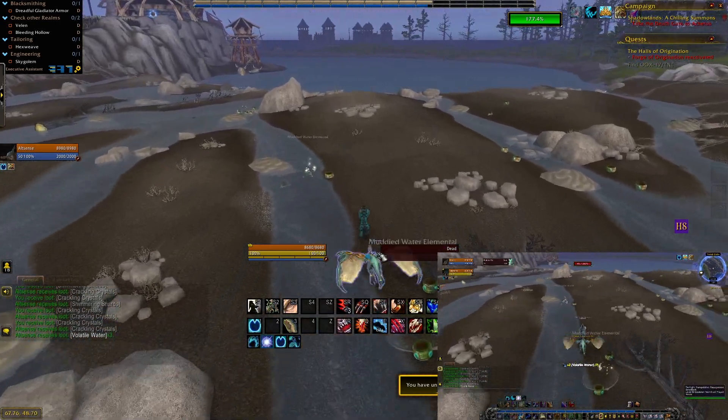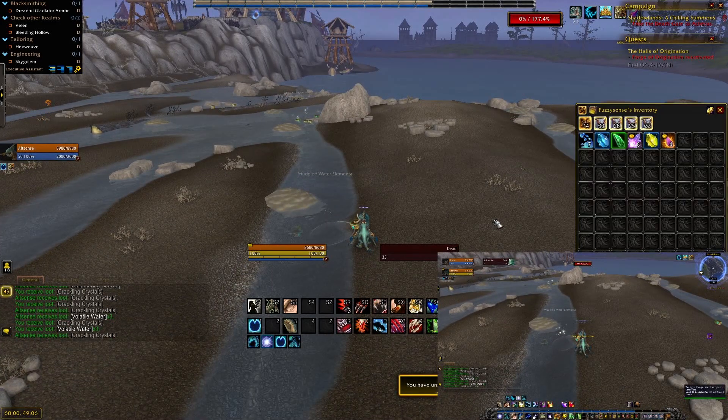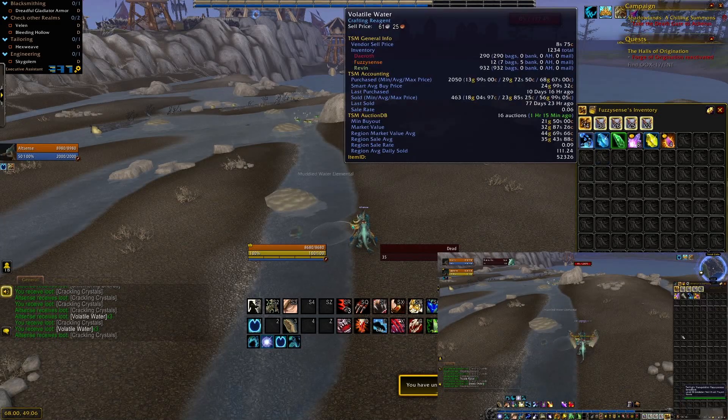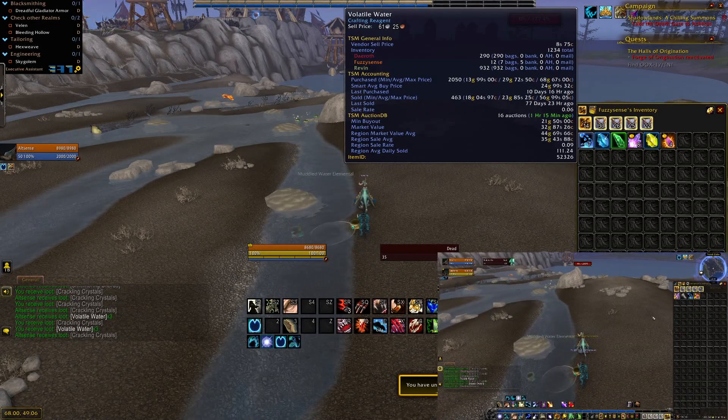This would be even better with a group or a more wide-scale farm instead of just individually looting. As you can see, on my first account I got 7 volatile water and my second account also got 7 — I completely doubled what I would have gotten. You can also do this with mining — if you see a node, select it on both characters for double loot — or in a skinning farm, even a 2x4 farm. It's a very good way to use your second account and just speed up your gold making.